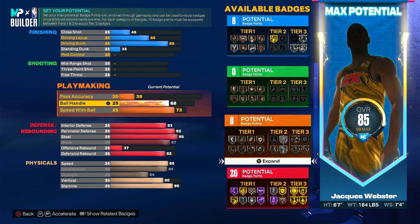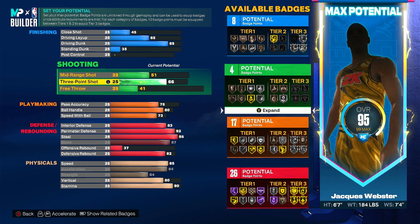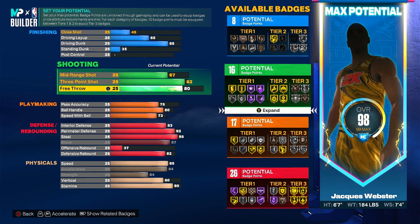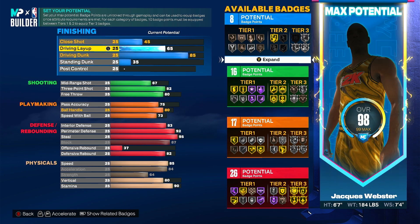Now coming back to playmaking — I'm going to put that at 73 to get the extra playmaking badge. Ball handle up to about 80 so you can get different dribble animations. Pass accuracy at 75, and shooting I'll put at 82.